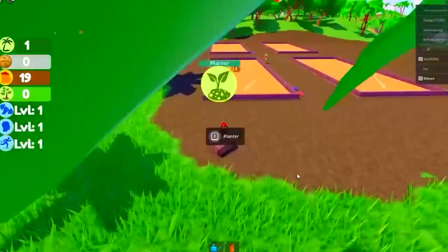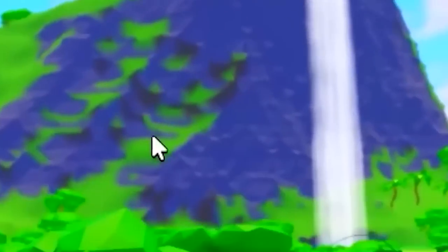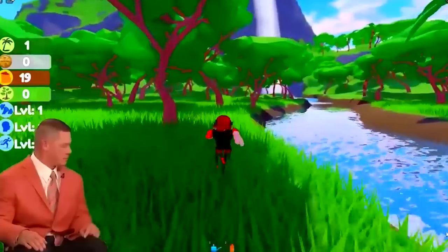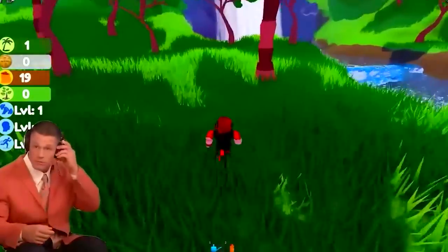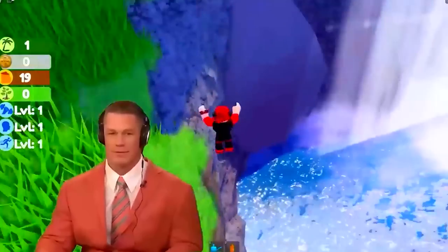Next, zoom out and look for the giant waterfall on the map — it's hard to miss. Now all we have to do is run over there. I heard there is a super secret part of this map, and if we go to the waterfall I can show you how to enter the secret. We have to go for a little swim to be able to go under into the secret tunnel.